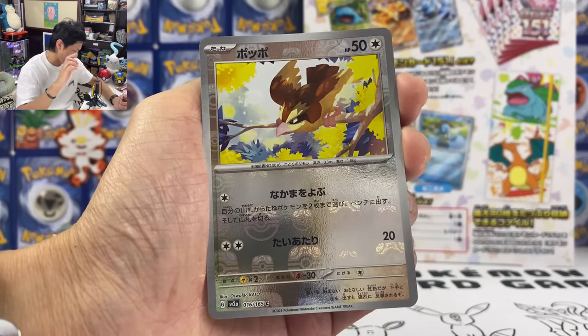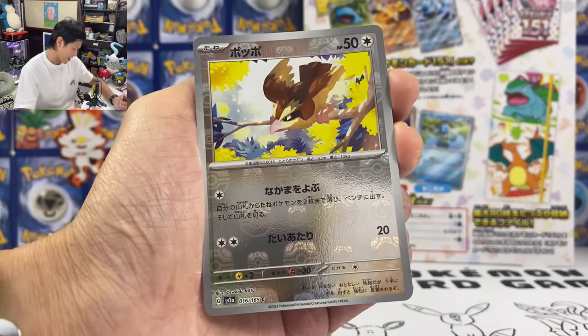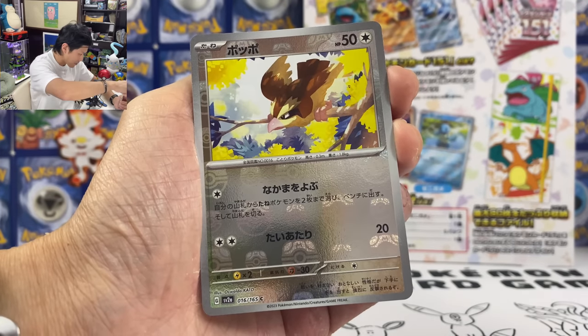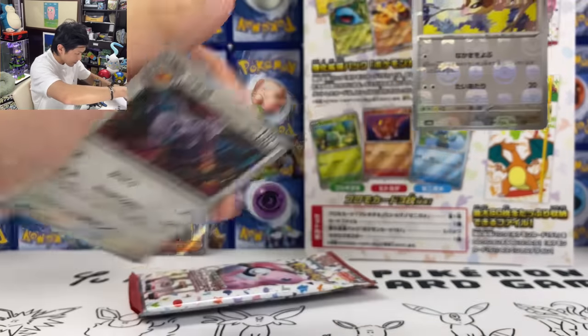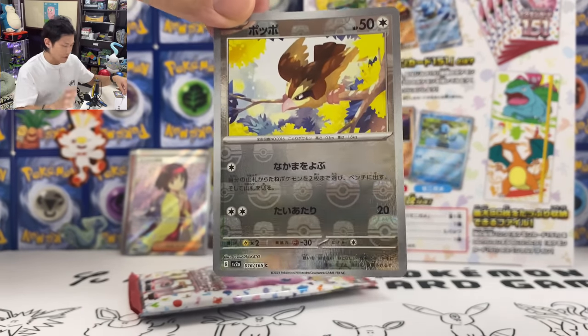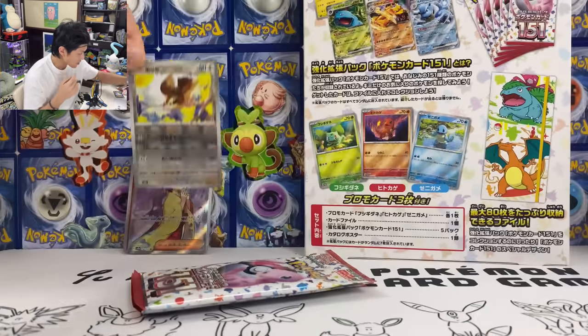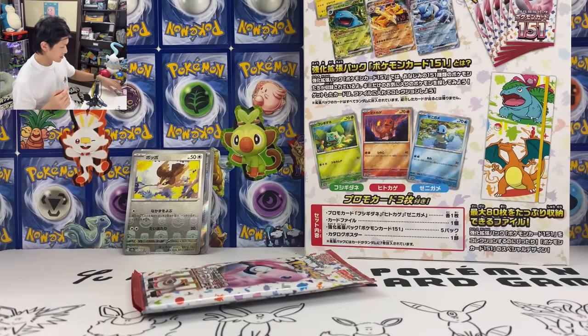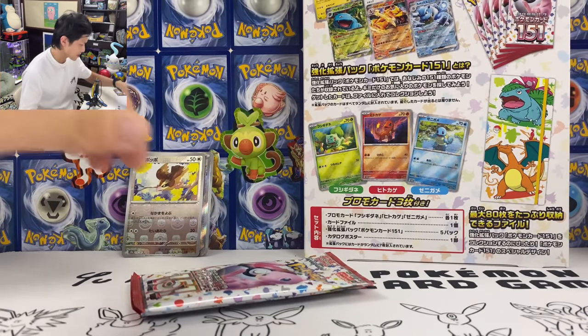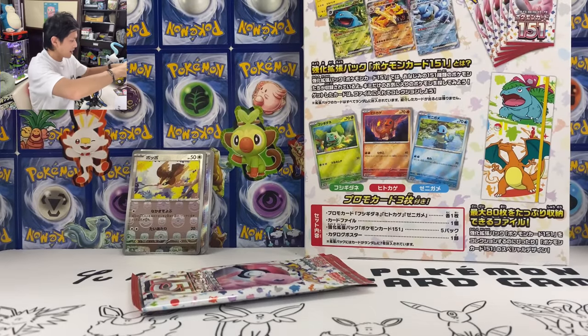If you guys want to buy these, do check out TCGStore.hk — I will link the Instagram in the description below. We have a PG — so you have a Master Ball mirror foil version, one per box. People are all crazy to get the Pikachu Master Ball version card.